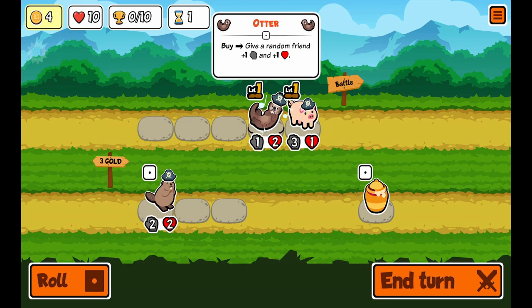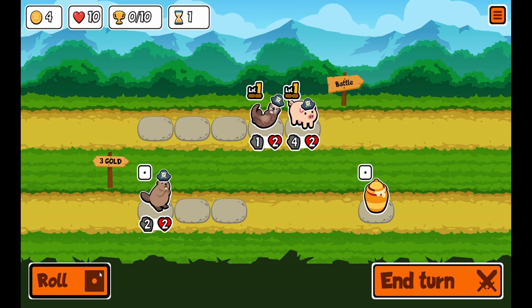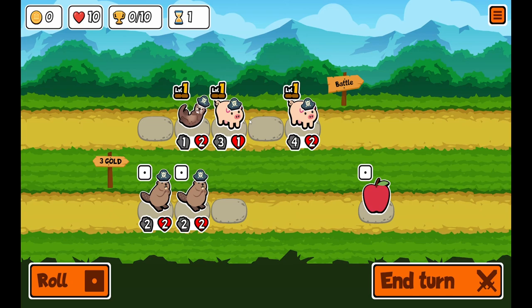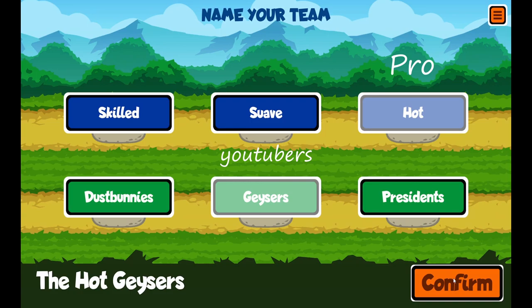I'm going to buy a pig, buy an otter to buff the pig. I'm going to roll. I've got 3 gold left — I'll buy another pig. We're going to be the Hot Geysers.